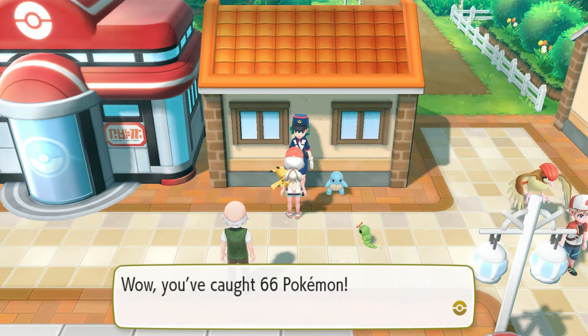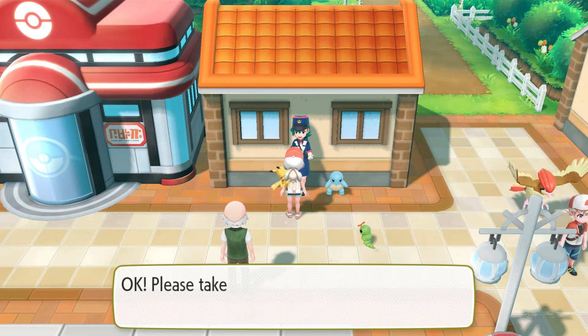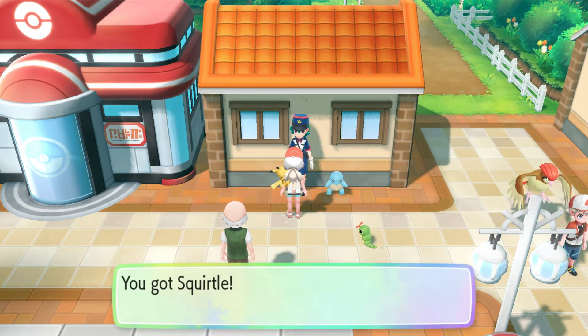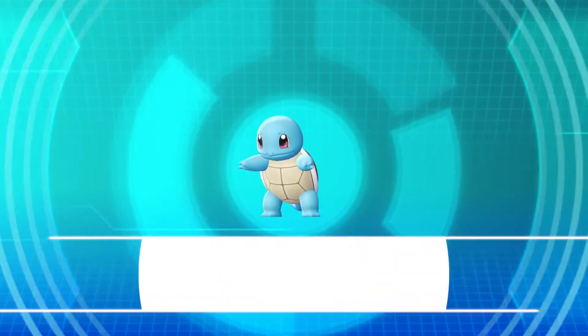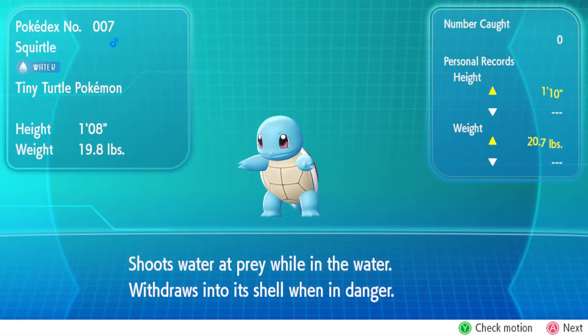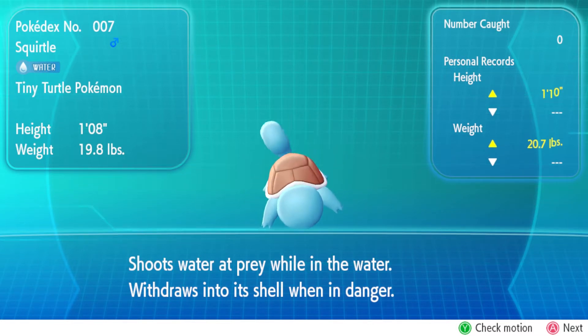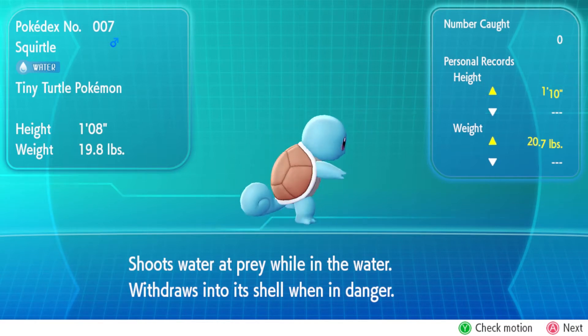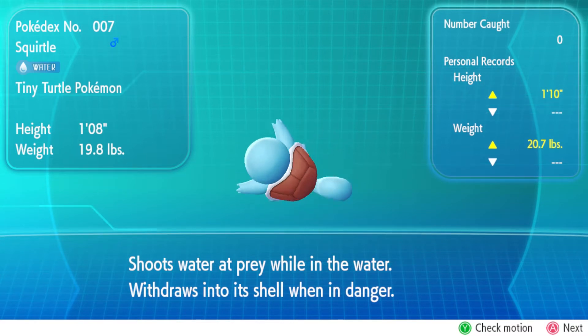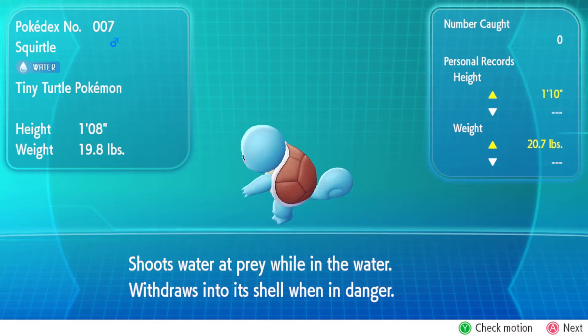So we're getting Squirtle right here. There you go — now you have Squirtle! This is the water-type starter Pokemon, the counterpart to Bulbasaur and Charmander. It shoots water at prey and withdraws into its shell when in danger, just like most turtles do. Pretty straightforward.